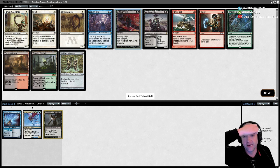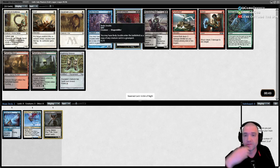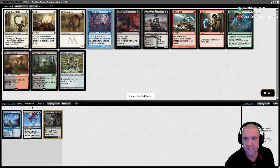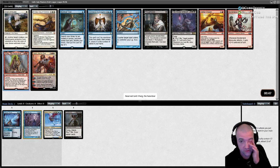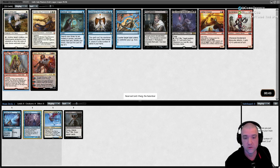Victim is fine. Body Double would be another — it's basically a reanimate spell. Ilharg is definitely a cheater; it cheats a card out for you, and when it's Griselbrand you're going to be doing very well.